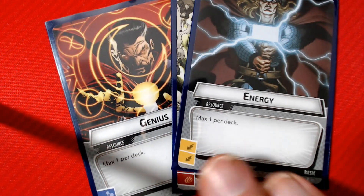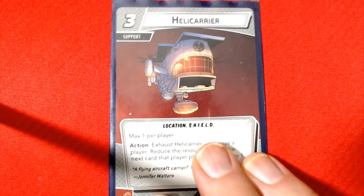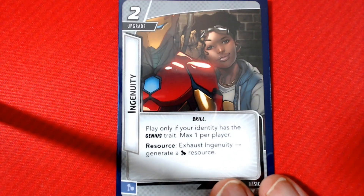We've got three double resources, the two Power Ofs, Champions Mobile Bunker for cycling through my deck faster, Crew Quarters for some healing, Helicarrier for a discount. I've got a lot of Champions so I thought Team Building Exercise would be good, plus Downtime and Endurance.